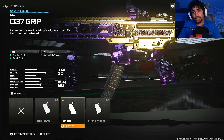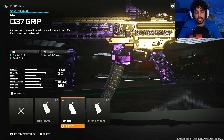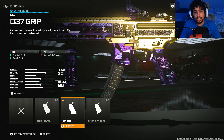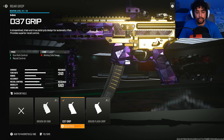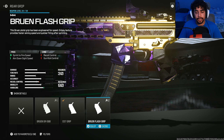For the third attachment I was running the D37 Grip for more recoil control. The gun did have a lot of kick, so I chose the D37 instead of the Bruen Flash Grip. But if you feel it's okay without the D37, you could easily swap on the Flash Grip for more speed. I just felt I had a little too much recoil, but you can test it out and see what you prefer.